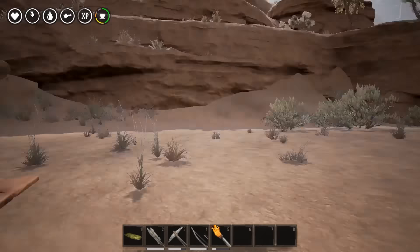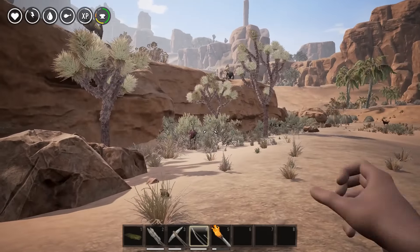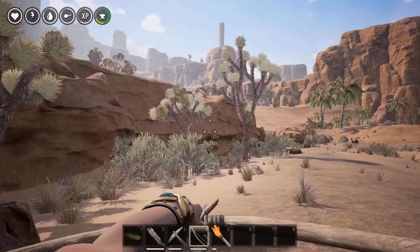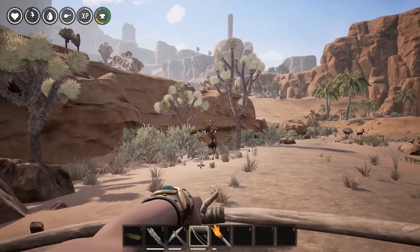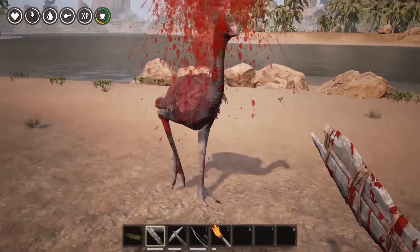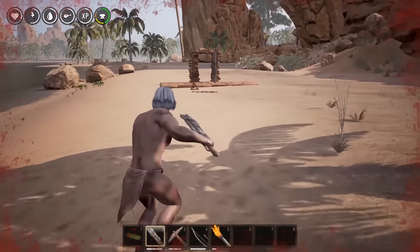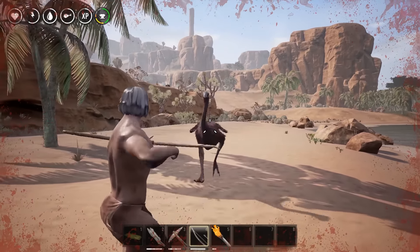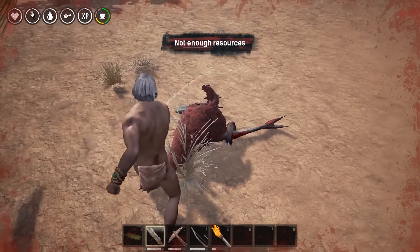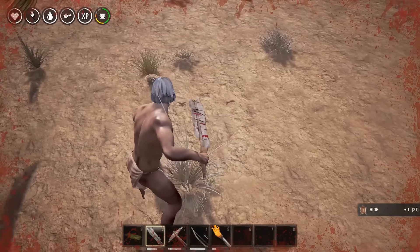Right, I'm determined to kill this ostrich. Let me place my bedroll first, then go for it. Wind up the bow, aim a bit higher — got it! Switch to melee. Come on, we're in first person now — I didn't mean that to happen. There we go! I needed that shield. My clothes have gone — oh my god. Let's tonk it. I got some hide at least, though feral flesh isn't great.